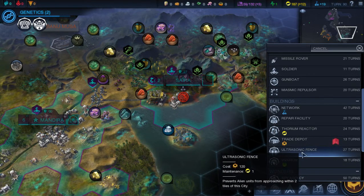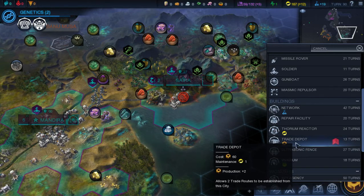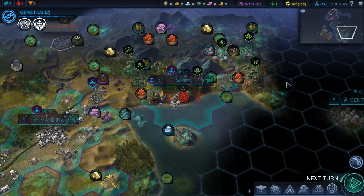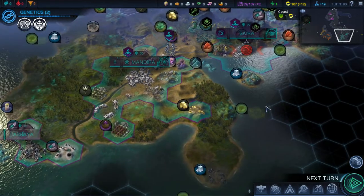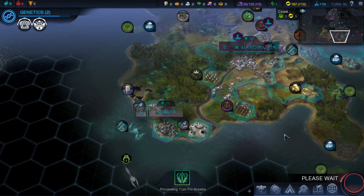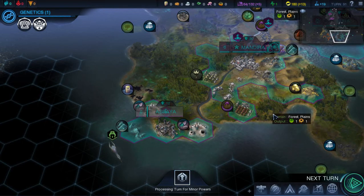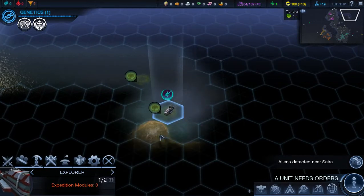I'm almost wondering if an ultrasonic fence might be handy here — it's a lot of turns to build though. We'll get another trade depot going to enhance our trade a bit. We've got one healthiness left, so once that other city starts getting established and growing we're going to slip into the negatives on health and have to concentrate on that. There's some miasma here but I think I'll chance it anyway — just want to get away from that kraken.